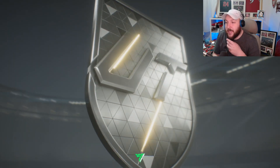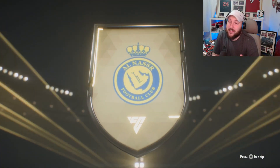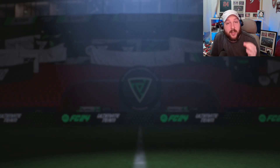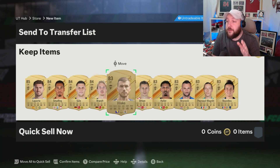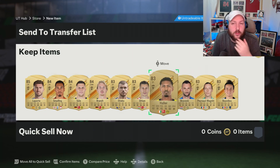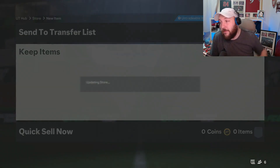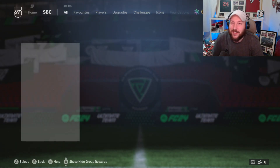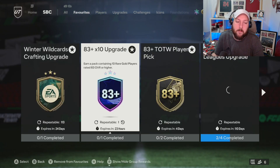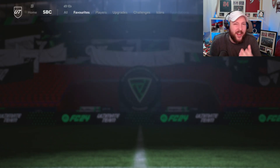Our 83 times 10 looks like it's going to be a gold card — a Spanish center back — that's going to be Laporta, so we've got an 85 out of this. Not the best, and there's no team of the week in here either. With this one, the 83s go back into the team of the week pick, the 84 can go into that too, and the 85 and 84 you can save for the hero pick. We'll complete one more 83 times 10 and skip the TOTW pick process this time.